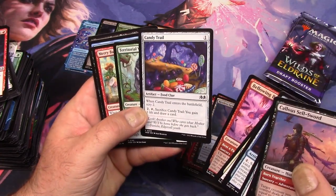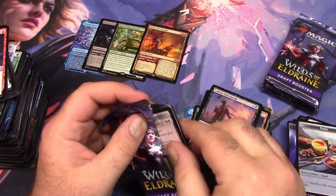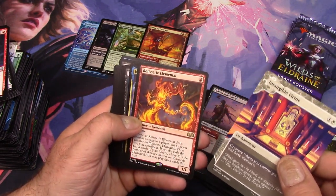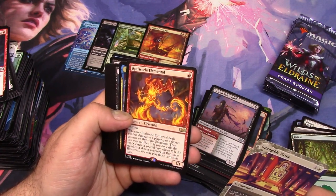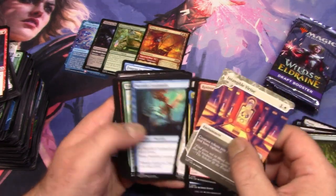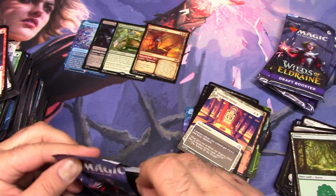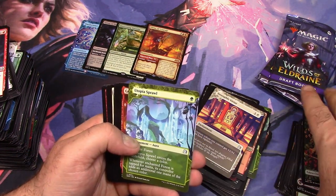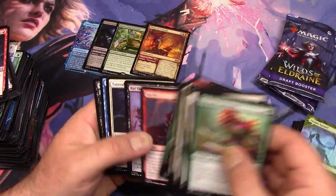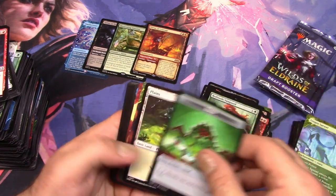Candy Trail — nice! I really do enjoy the Hansel and Gretel of it all. Rotisserie Elemental — alright, that's funny. It doesn't have any food token ability, but it does seem to create some sort of food-like thing. I like it. Maybe you didn't find it as funny as I did, and obviously I didn't laugh, I just said it was funny. Some people say when you say something's funny but you don't actually laugh, then it's not funny. But I don't know if that's true.